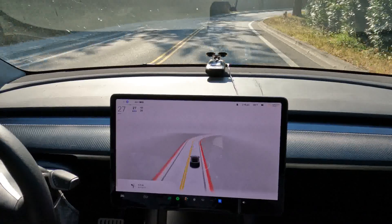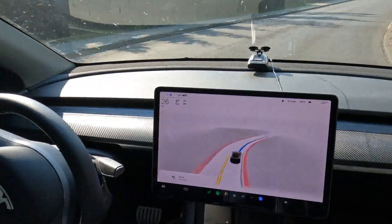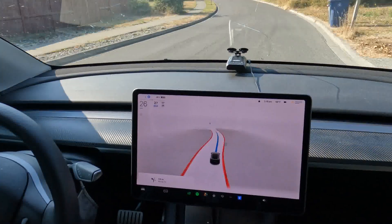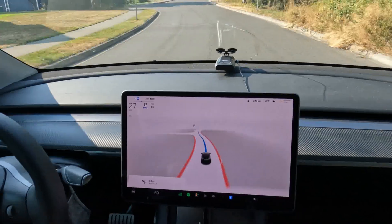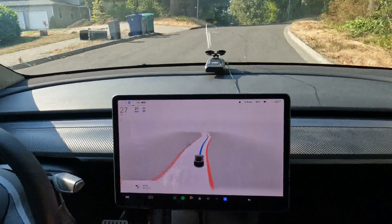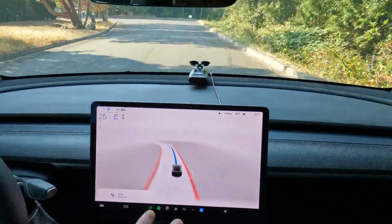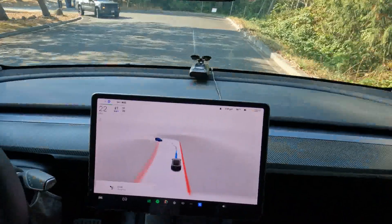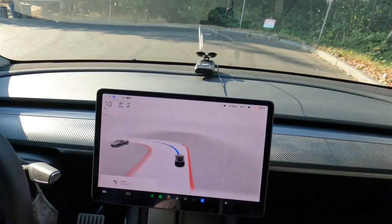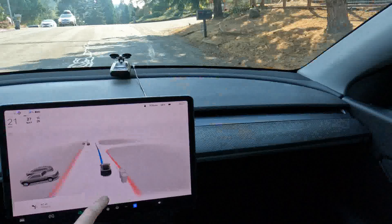We're transitioning onto roads with no markings — no lines. I want you to pay attention to all the garbage cans showing up on screen, and also the unformed blobs. Those unformed blobs are things occupying the road that just haven't been fully labeled or identified yet. There was a strange slowdown we didn't need, but the car was obviously a little concerned about going around that corner.